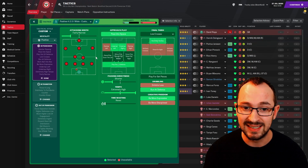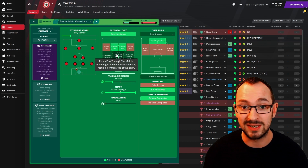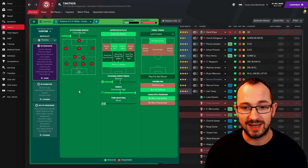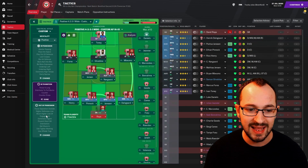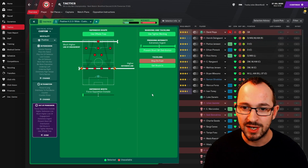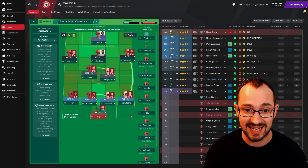The underlapping left and right allows the inverted wing-backs to come into the central area in the final third, acting like attacking midfielders — and there have been some great goals from that position. Passing directness is shorter with an extremely high tempo; final third instructions include low crosses, work ball into box, run at defense, and be more expressive. In transition: counter-pressing and counter. Goalkeeper distributes to fullbacks and throws long. Out of possession: offside trap, much higher line of engagement, higher defensive line, force opposition outside, tighter marking, extremely urgent press, prevent short goalkeeper distribution, and get stuck in.